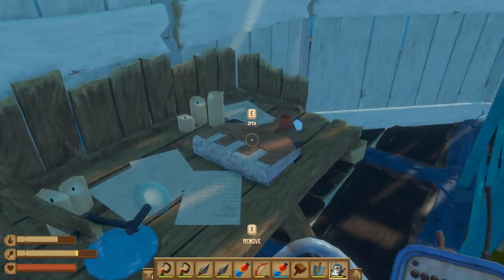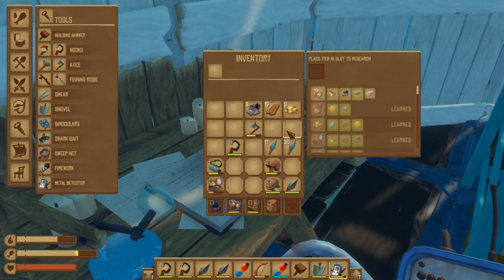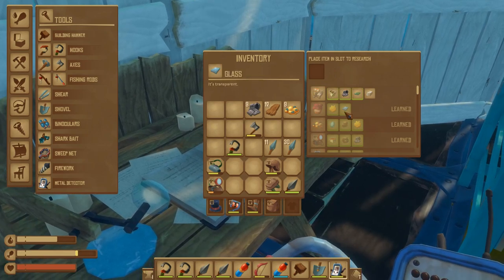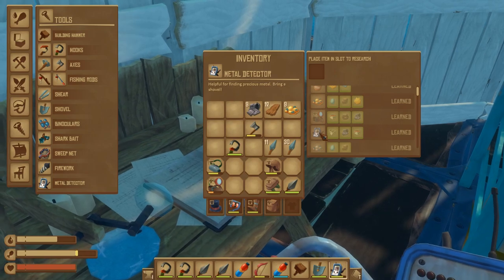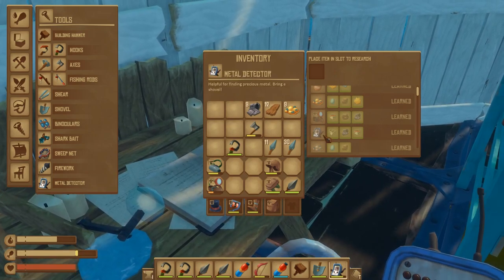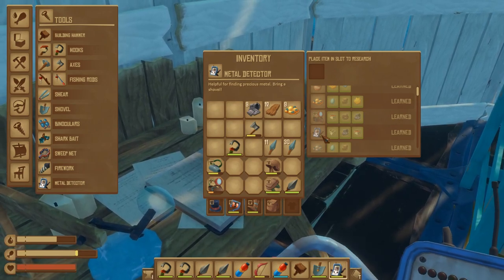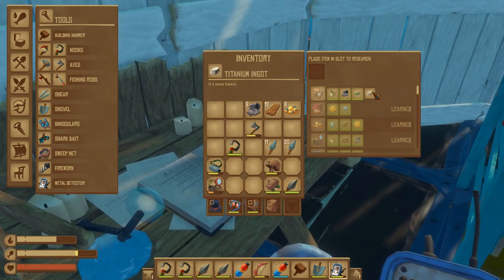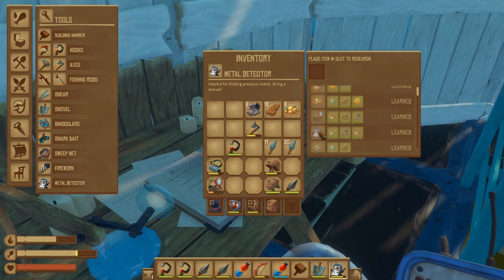When you go to the workbench, after you've gone to Caravan Island and gotten all the notes and the blueprint for the metal detector, you can go ahead and learn it and craft it. In the description it says 'helpful for finding precious metal' — and precious metal is a new type of metal, which I'm assuming is our titanium.